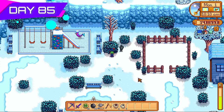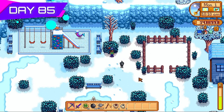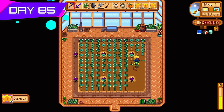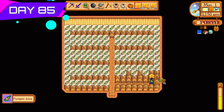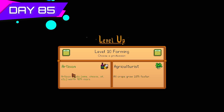It was also Krobus's birthday — found him running around the bushes. He gave me a magnifying glass, which means I can now pick up secret letters from the ground. More star fruits inside the greenhouse — collecting all those to convert into star fruit wine. Only 16 days of winter left so I had to really watch how long things took to process. Star fruit takes six days.